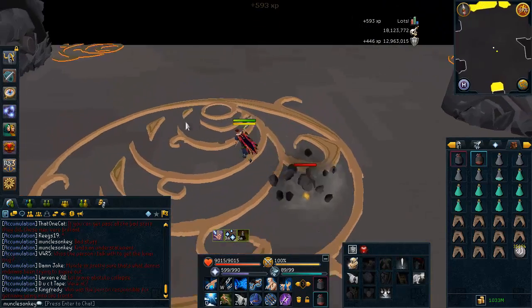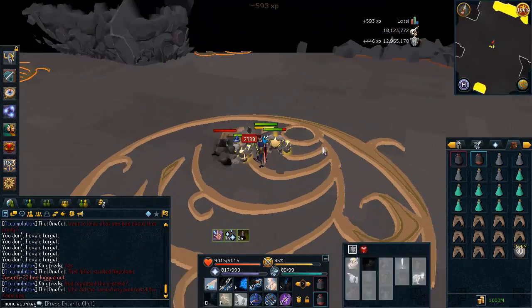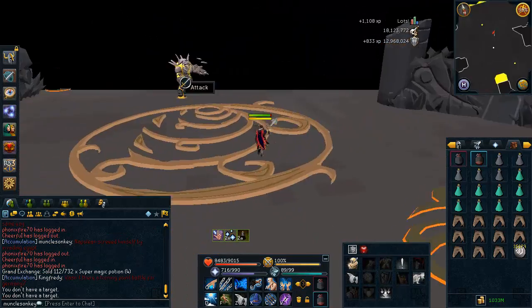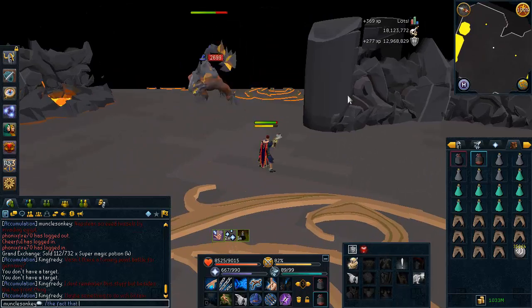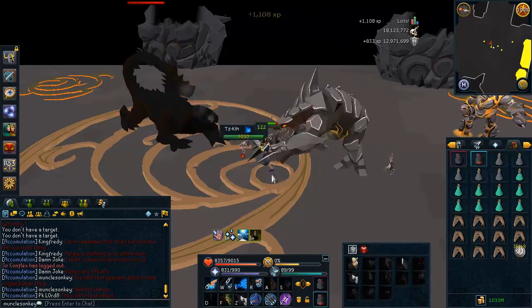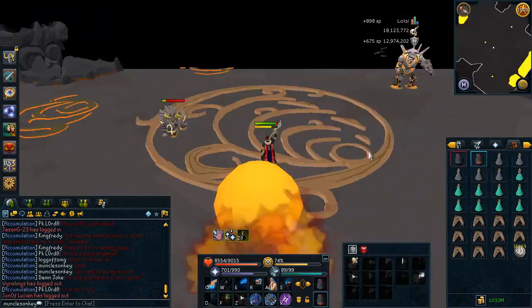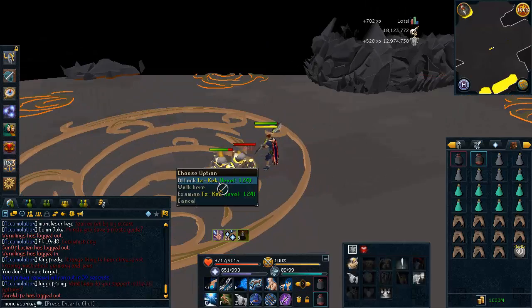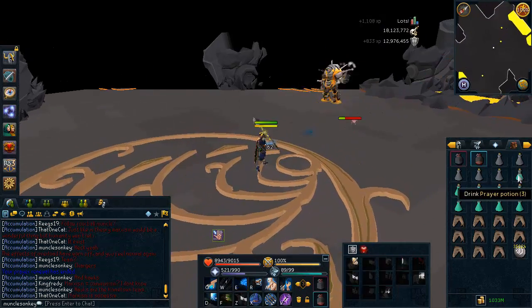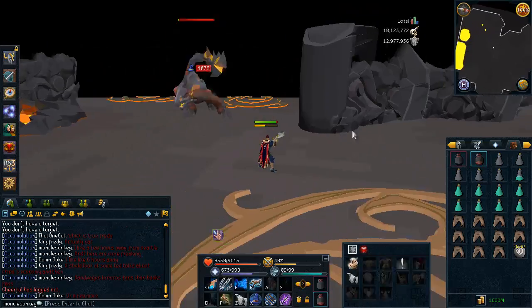You can still die on Jad if you're lagging badly. If your action bar is broken like mine — I have Protect from Magic on the X key and Protect from Range on the C key — 90% of the time pressing those keys does nothing. I can spam the C key and my character won't protect from range, so I actually have to physically click the prayer. It only does that with prayers; regular abilities on the action bar work just fine. I'm not sure if it's a game issue, keyboard issue, or recording lag.